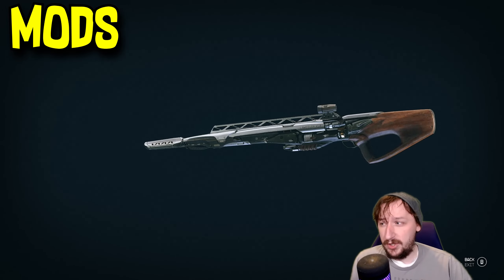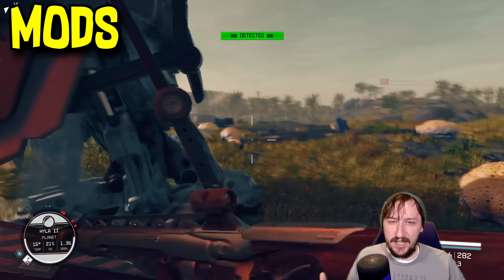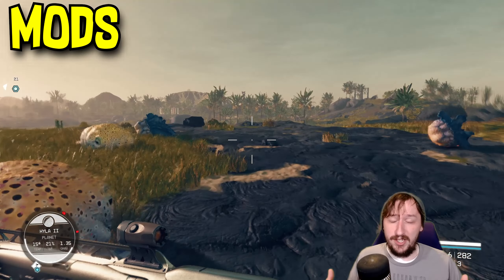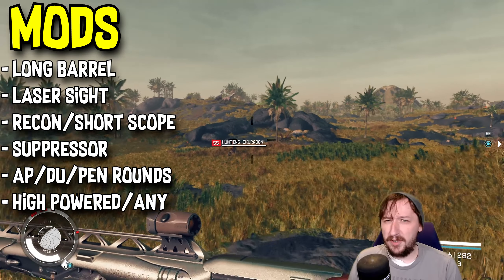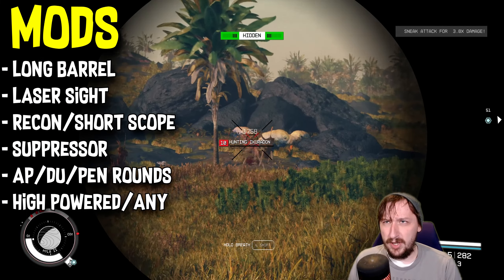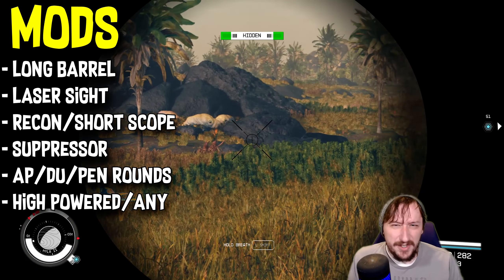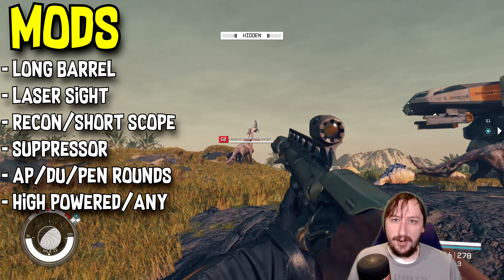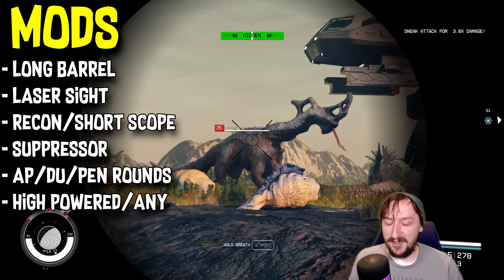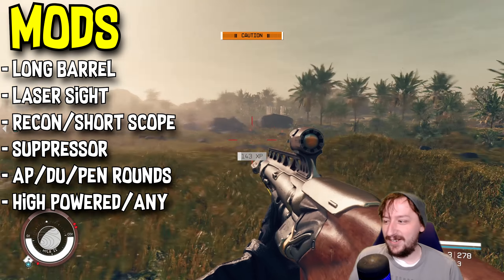For mods, I built this like a sniper rifle, because I think that's the best way to build it — not really super long-range, but good at medium range and still workable up close. For the barrel, I would recommend a long barrel. There's no real reason not to go with this unless you don't want the extra weight. For a laser, just put the laser sight on it, because it gives you a little bit better accuracy.